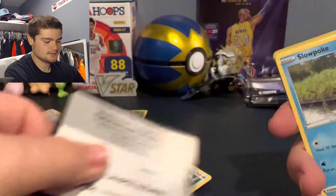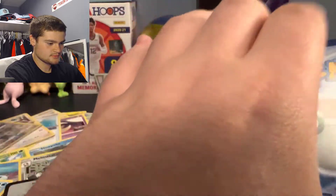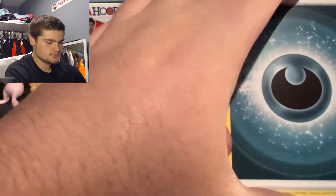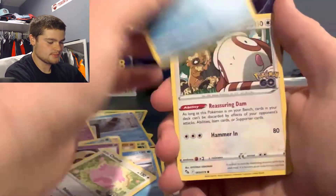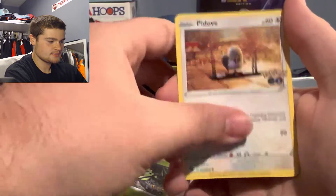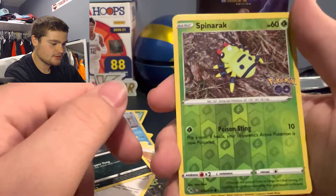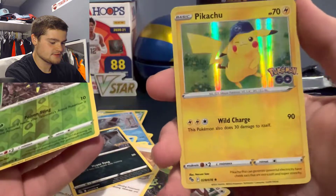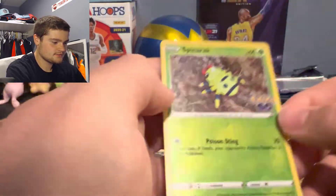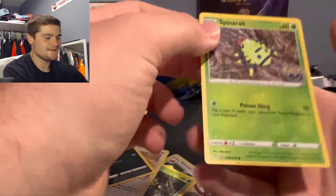I thought there was something there but it was just a piece of the wrapper. Slowbro, Lunatone, Chansey, Slowpoke, Bibbarrel, Spinner Rack, Pidove, Rattata — oh, it's a Ditto! We got a Ditto! And a Pikachu holo — I think that's the first time I've ever got this card. And right there it is, a Ditto — let's peel it.